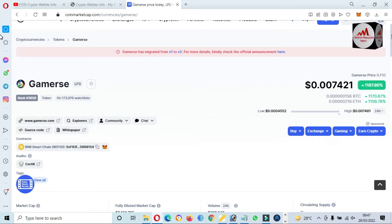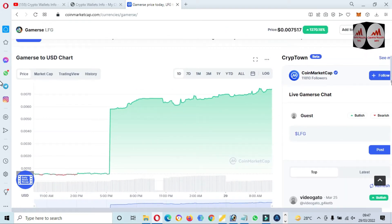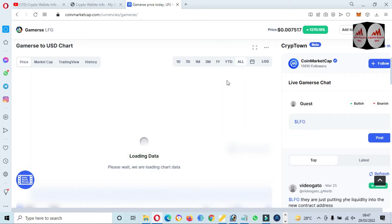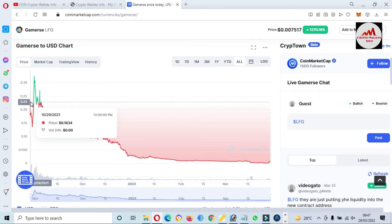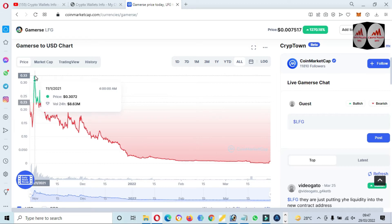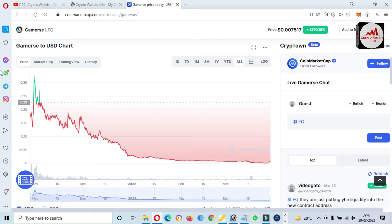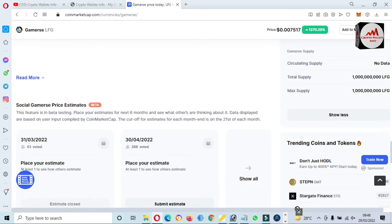The LFG Gamers token information is now open in front of me. The current price is $0.0074, up 1,100% in 24 hours. If you check the price graph and click 'All', the market is down right now. When this token launched it was at $0.23, and the all-time high is almost $0.33, but the current price is only $0.0075.